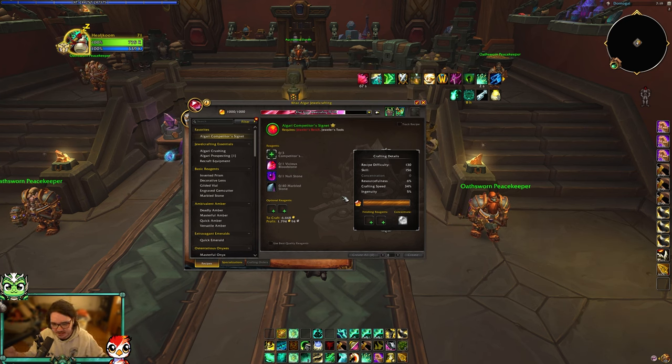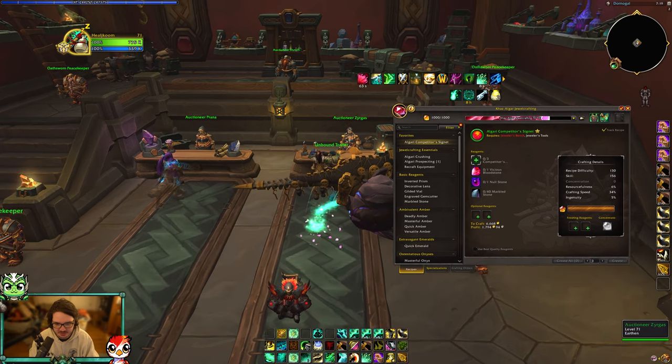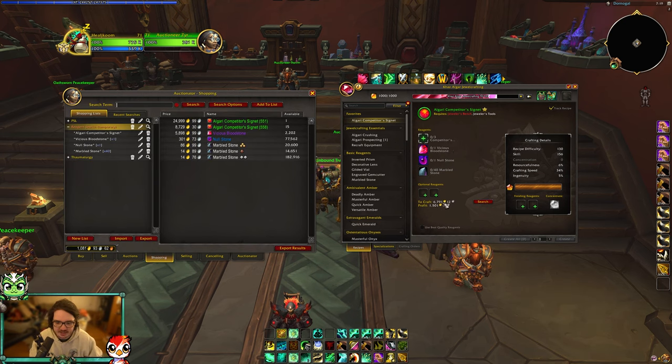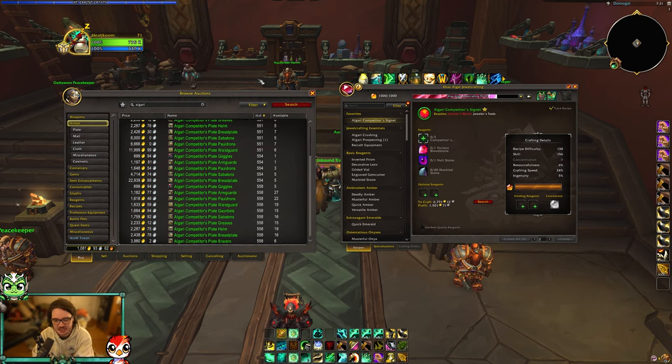One great Auctionator feature: open the auction house with your profession window up on one side of the screen. You can search for any piece of gear and it shows you how much it costs to make and how much profit you'll get — that's the best feature this add-on has. For example, I get 1,500 gold profit just from crafting one ring. That's what I've been doing since the expansion launched. When I first got the ring pattern it was going for 90k gold, and the rings were selling for 50k gold each — I made 30 of them. Even now these will sell; a lot of people are leveling alts and still need to hit a minimum item level before queuing.